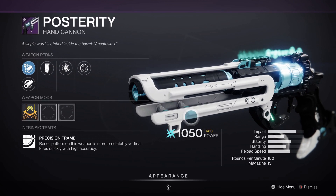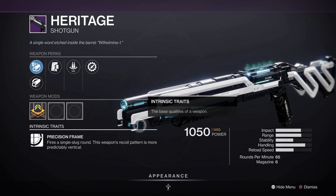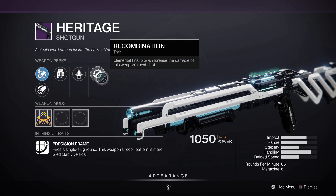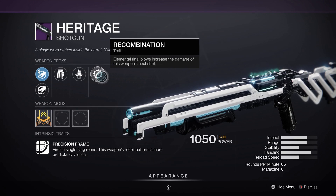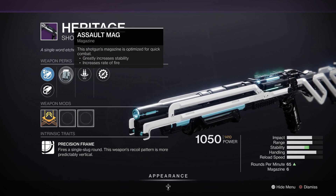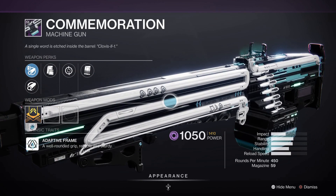Now we got the Heritage Shotgun. It's a 65 RPM precision frame — basically Bungie is pushing really hard on slug shotguns. It comes with two new traits: Recombination — elemental final blows increase the damage of this weapon's next shot — and Reconstruction — this weapon slowly reloads itself over time up to double capacity, which sounds similar to Overflow from Destiny 1. Then we got Assault Mag, Arrowhead Break, and Hammer-Forged Rifling.